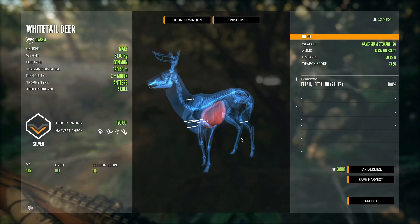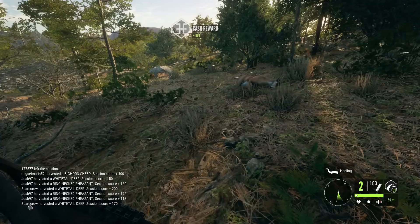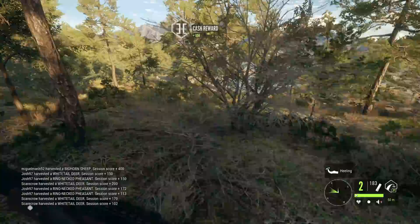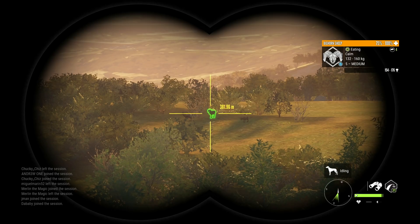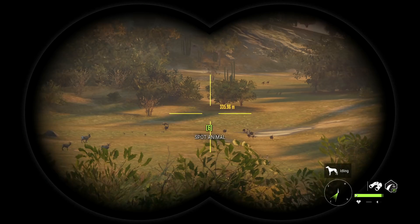Both bucks are down. This guy got maybe one or two hits to the lung — it says seven hits in flesh and left lung, so it's hard to tell how many were in the lung. Turns out we didn't actually hit a third buck — we hit a random doe, which explains why that buck didn't react. And then — oh my gosh, look at that ram! That's got to be bighorns; there's no way that's not bighorns just by the look of it.